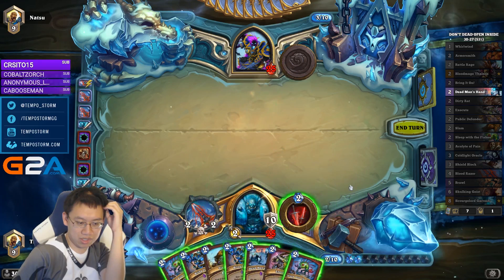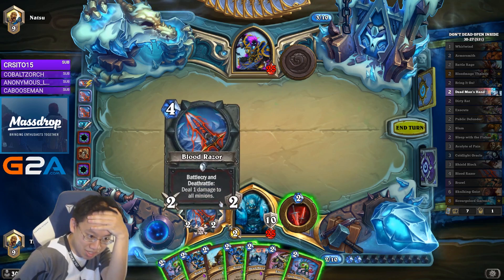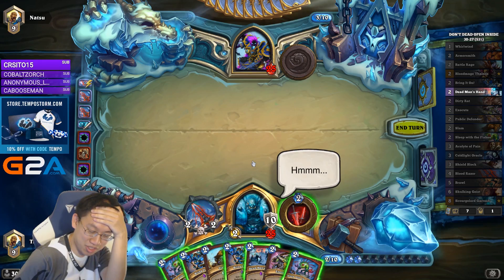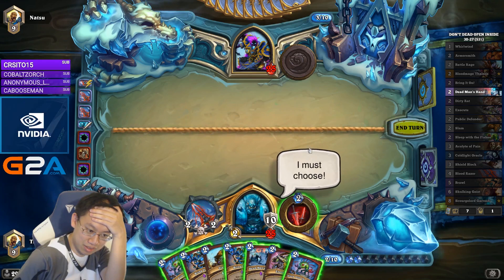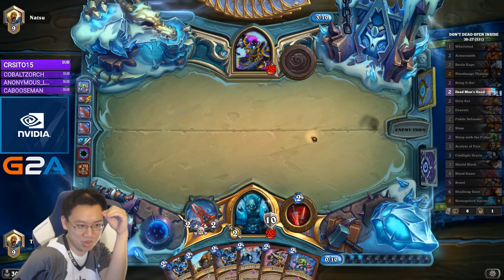Do I want to burn a Sleep of the Fishes for no effect this turn? I'll have plenty of mana. So next turn if I want my perfect hand of Dead Man's Hand, Dead Man's Hand, Bring It On, Bring It On, I have to play 4 cards and then can still play Dead Man's Hand. So I'm just going to play Sleep of the Fishes — this card is worthless.